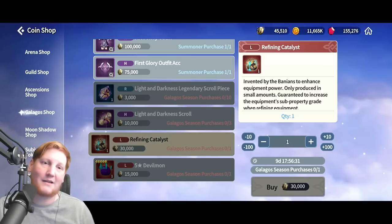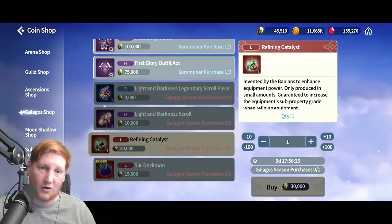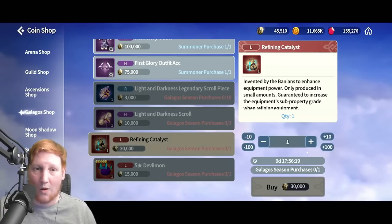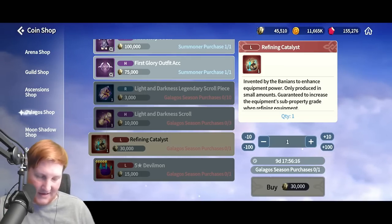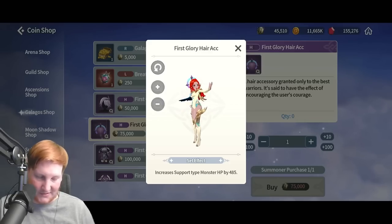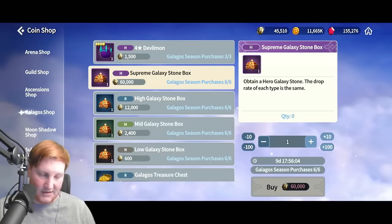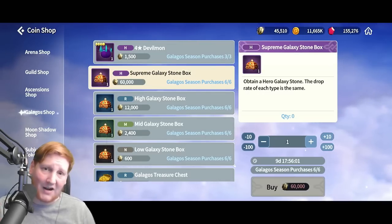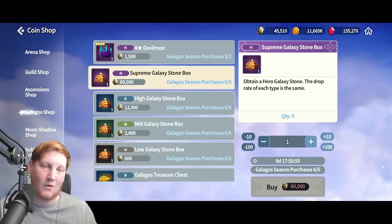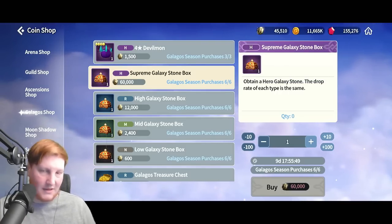Then refining catalysts — how this works is when you refine your equipment, you can use a refining catalyst to automatically increase the quality of that stat. Then obviously devilmon, we have an outfit here. The outfit bonus is support monster HP, which is good. Ignore the treasure — that's bad. And the supreme galaxy stone box is very, very expensive, but it's something to build towards because this will also help you with your profession.